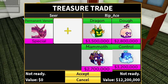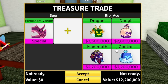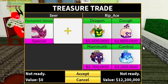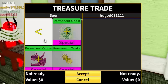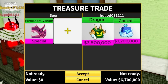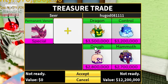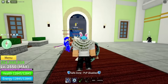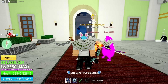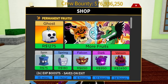Dragon, doe, mammoth, and control - these offers are actually really good for some other perm fruits, but trading permanent venom, it's worth a little bit more. Dragon and control again - nobody has leopards. They literally have everything but leopards - doe, mammoth, control, dragon. I just realized that people cannot trade me permanent fruits, because if I go to my permanent fruits, I literally own every single one of them, so they can't even put it in a trade.